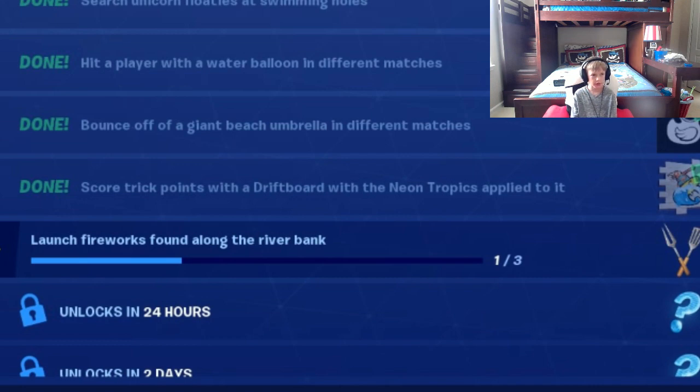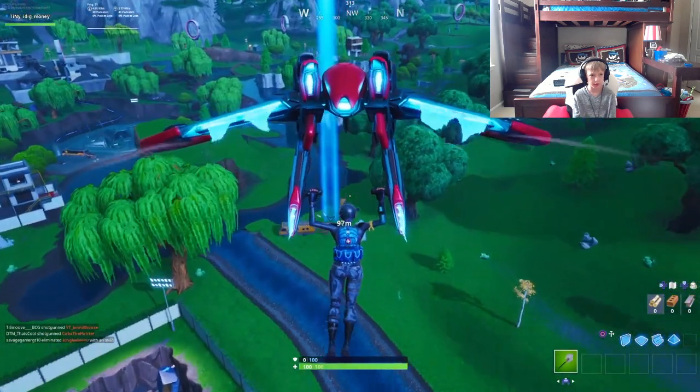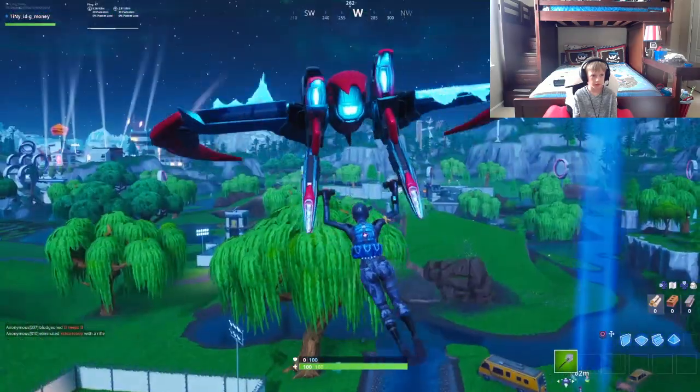There are lots of fireworks on the map. Anywhere that you find water you can find fireworks. For the purpose of this video I will highlight four easy locations. The first two are around Lute Lake.